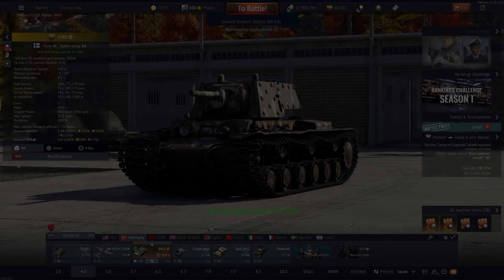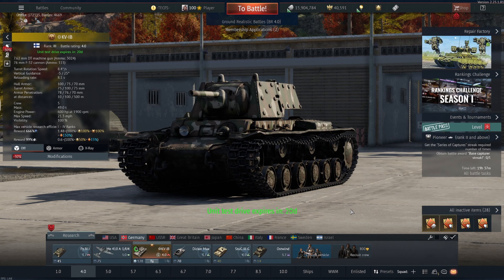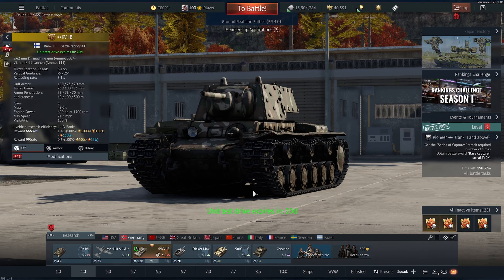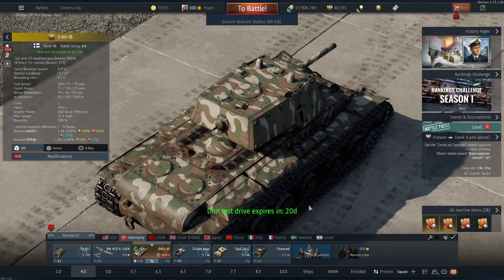What you're looking at right now is one of War Thunder's bullies — this is the KV-1B. It's a vehicle that has pretty much been the mainstay of a lot of people's event lineups for a very long time within War Thunder, just because it's extremely good. This thing has a ton of add-on armor to it, so it makes it better than the KV-1s.